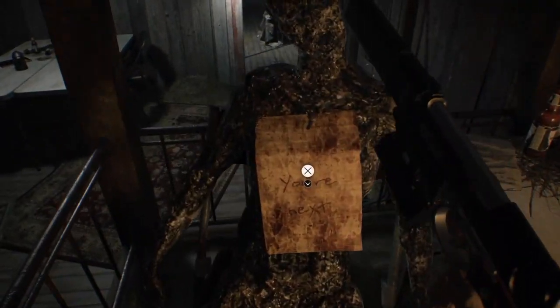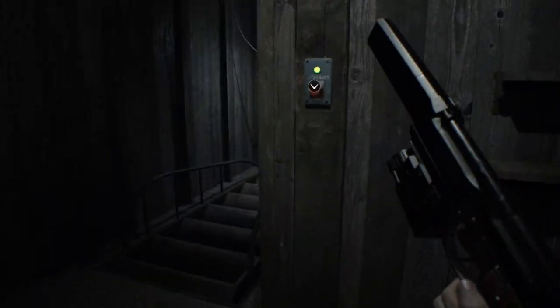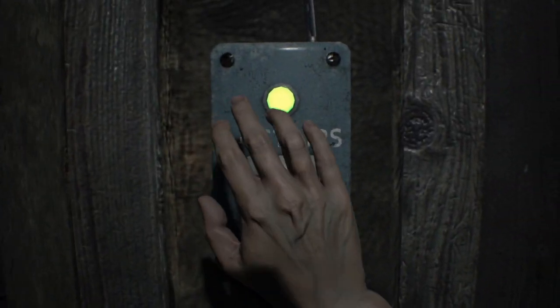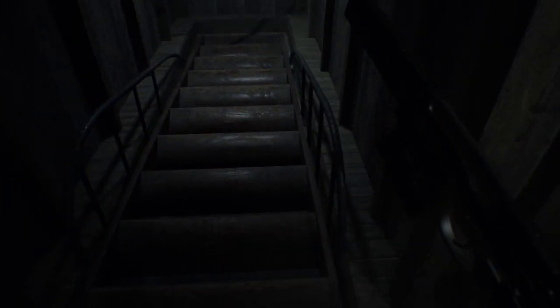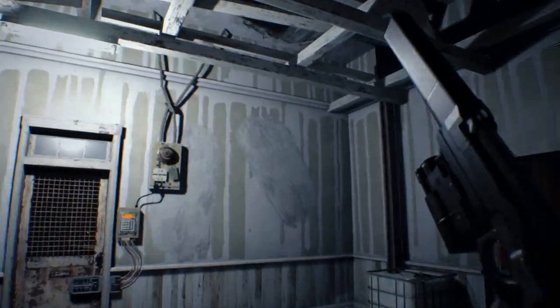So to unlock the door on normal — this is the normal game mode — the password is 1146. The passcode is different on easy; I believe it's 1408, but here it's 1146.